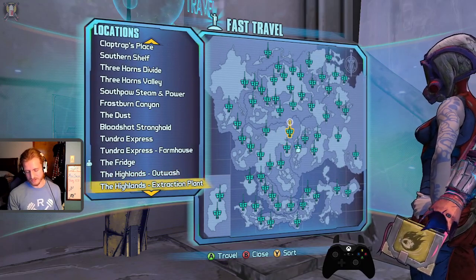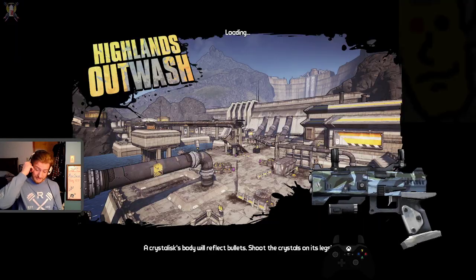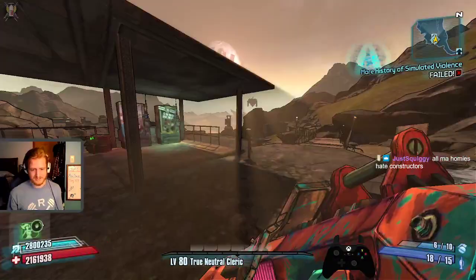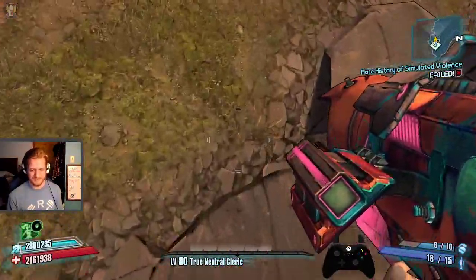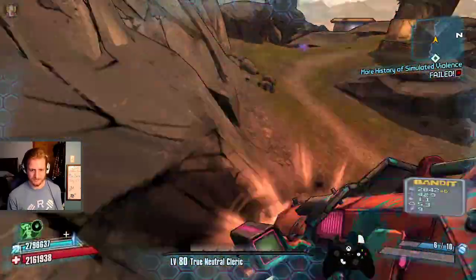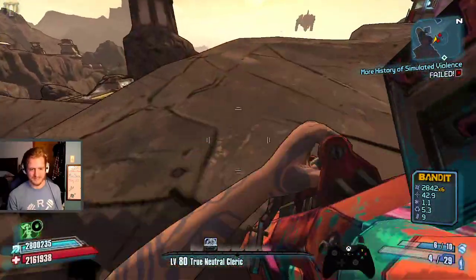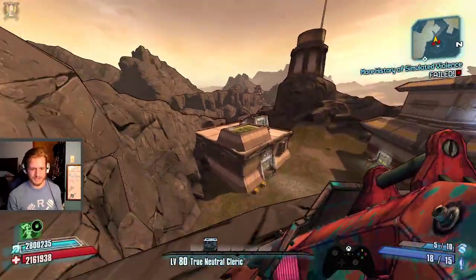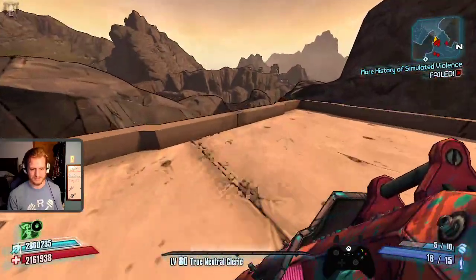Do we also do the Constructor skip in Outwash? There are several routes in Outwash. First thing: a little grenade jump right here on top of this building, so you don't have to walk around it or deal with the hot loaders.